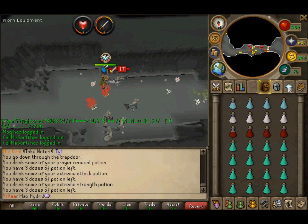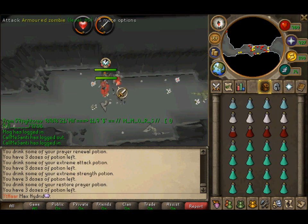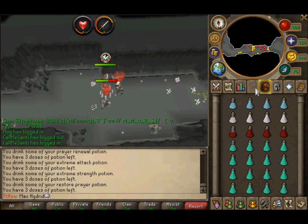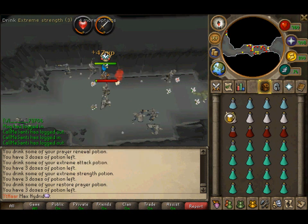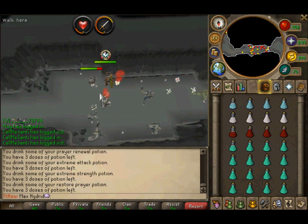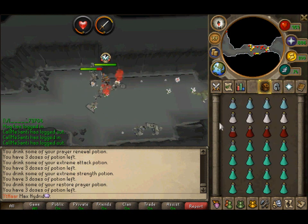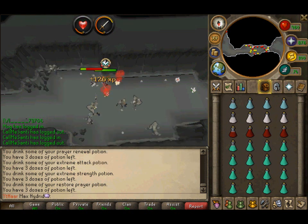That's pretty much it for this guide. You just come here, Soul Split camp. I don't really use Turmoil because I like to stay here for a long period of time while I watch a movie. Four Prayer renewals, just super sets like that — an inventory like this would be good. You can bring flasks as well because flasks will let you stay here longer, but they are a bit more expensive, so if you don't have the money for that, just bring this kind of setup. Yeah guys, that's it, see you later.